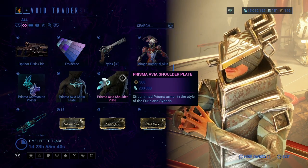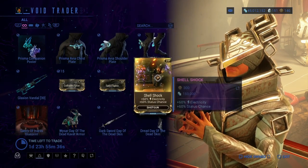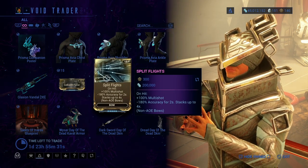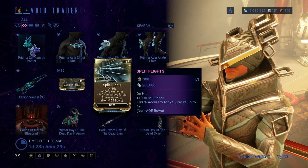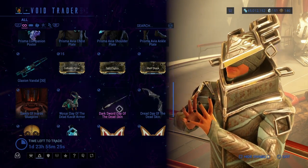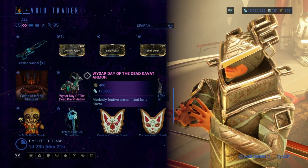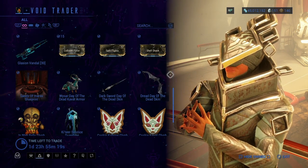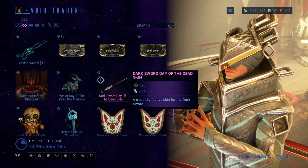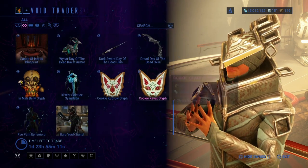Prisma Avia Shoulder Plate, Prisma Avia Angel Plate, Galaxion Vandal, Collision Force, Split Flights, Shell Shock, Sands of Honoris Blueprint, Day of the Dead Cavat Armor, Day of the Dead Dark Sword, Day of the Dead Dark Sword skin, and Day of the Dead Dread skin.